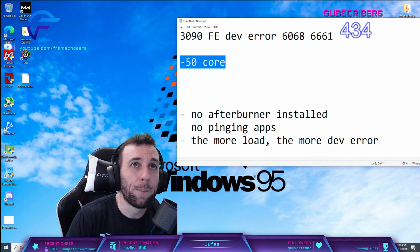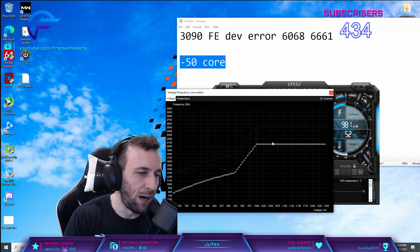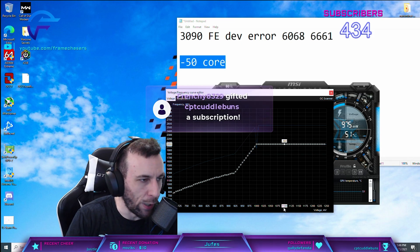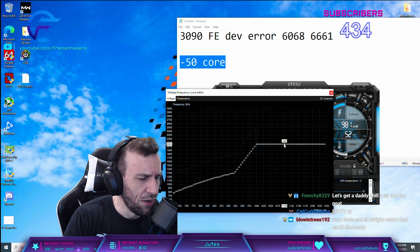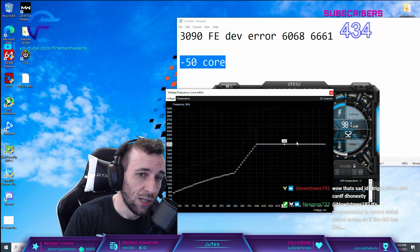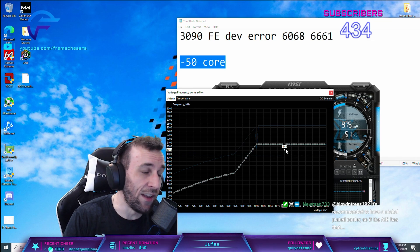I had to go minus 50 core in Afterburner to make it stop. So this is your Afterburner — when you press Ctrl+F and you look at the graph... On a Founders Edition card, when you go over to 1.1 volt, the clock is at like 2040 MHz stock, out of the factory. You gotta move this down to like 1950, 1900. And then your dev errors will stop.